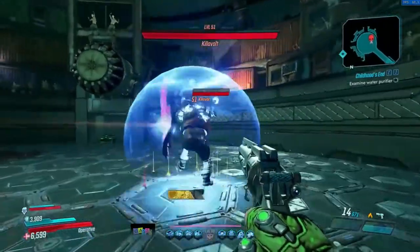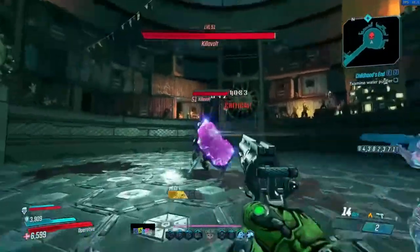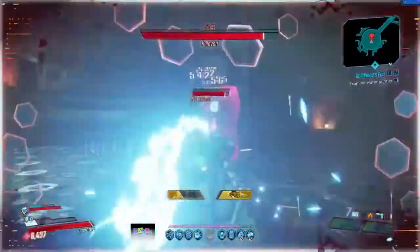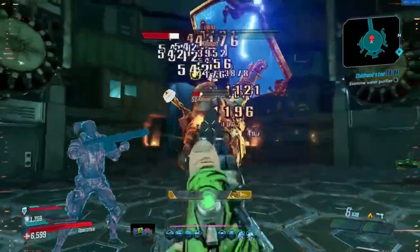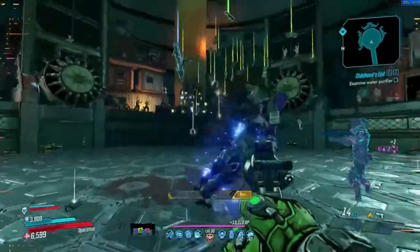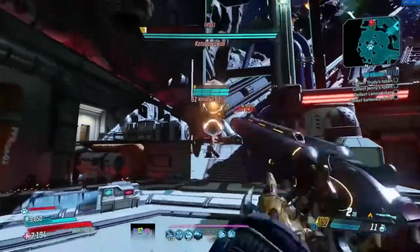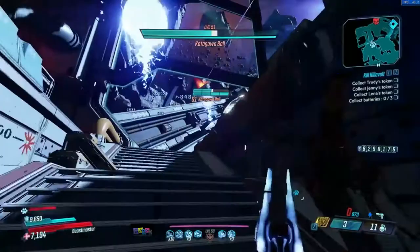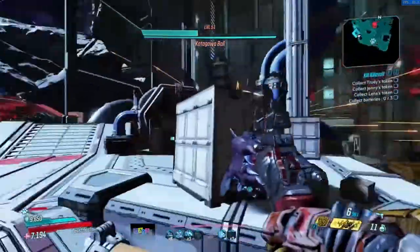From what I've heard from a couple of people, including Killer6, Mayhem modifiers don't affect the drop chance of uniques. Meaning if you're looking for, say, the Gatling Gun from Mouthpiece, you have just as much chance of getting it on Mayhem 1 as on Mayhem 3 — even in True Vault Hunter mode. Having it on Mayhem 3 doesn't increase the drop chance at all compared to Mayhem 1. Mayhem modifiers only increase the chance of world drops dropping.